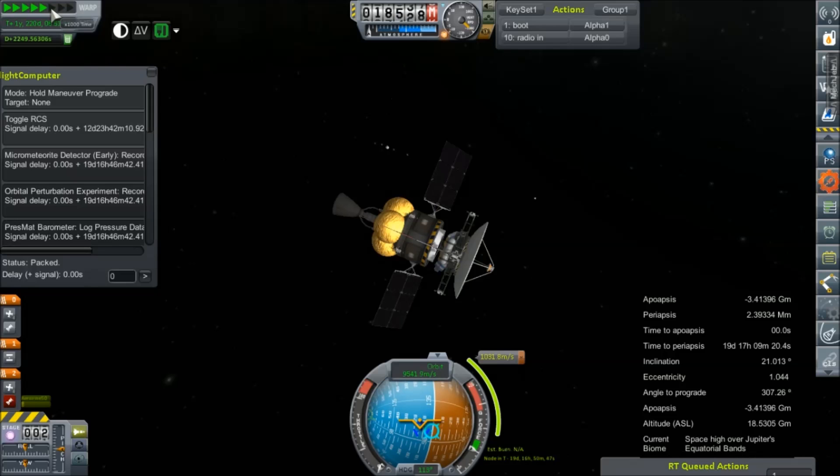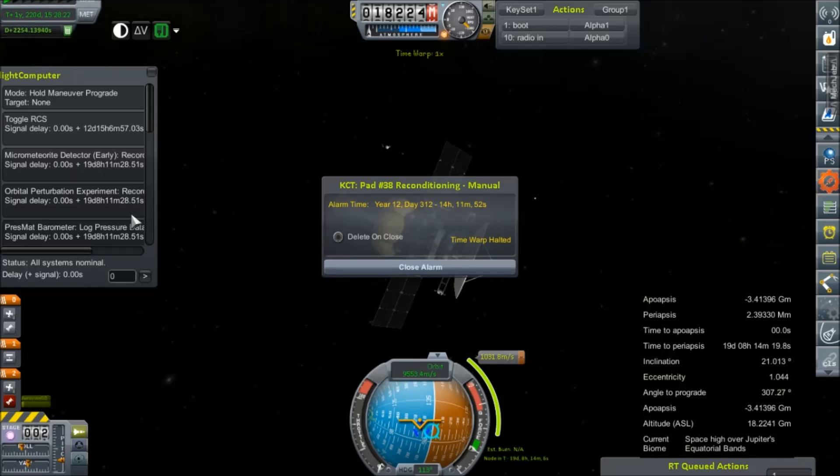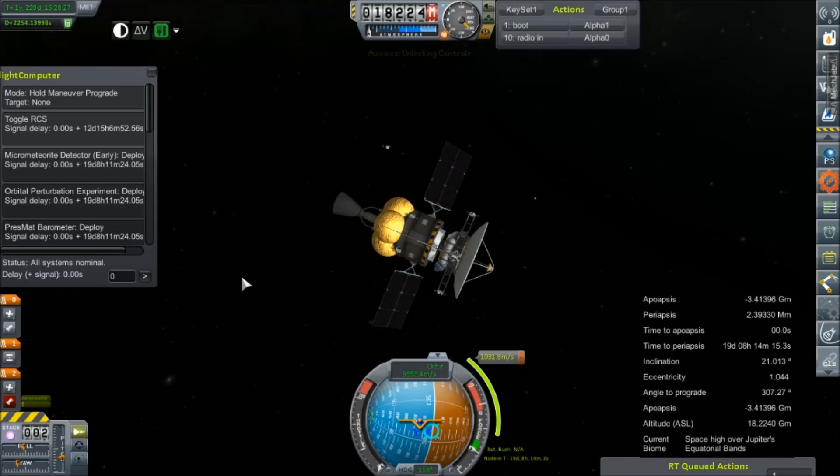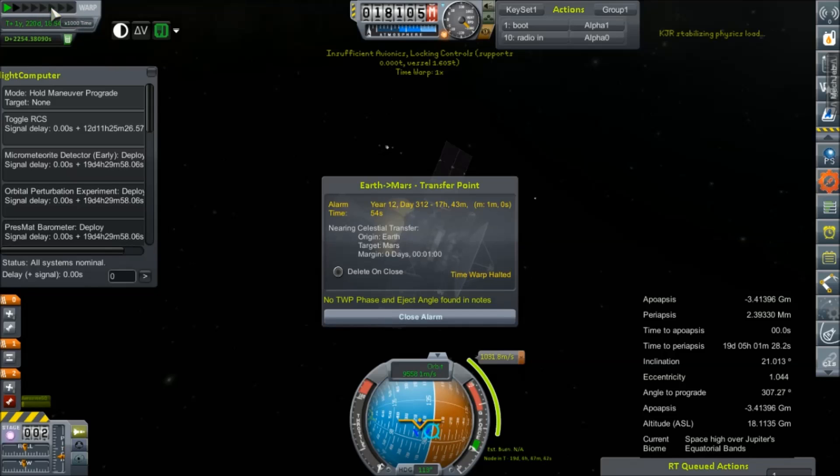The fun part is, one hour after this completes its orbital insertion burn, the Jupiter flyby probe — the one that's set to fling itself out of the solar system — makes its gravity fall and has to do a correction burn. So our time window here is very, very limited.